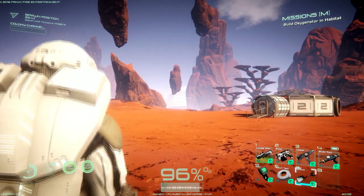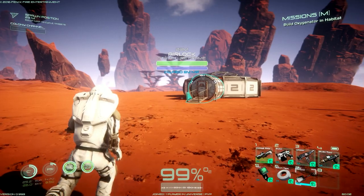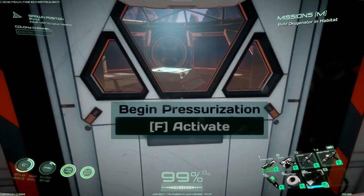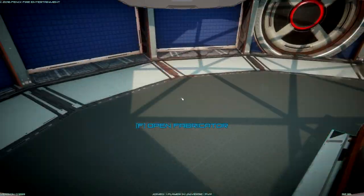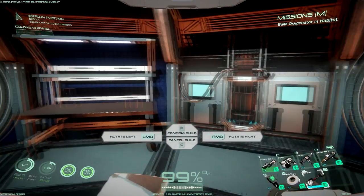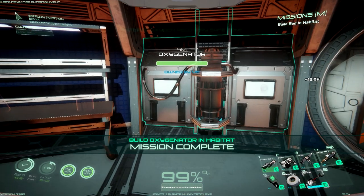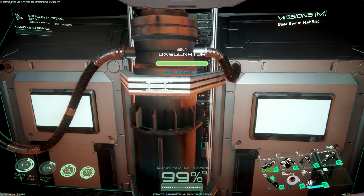Day six - today we're going to build an oxygenator. Let's have a look if we've got everything we need - and we do, bang on. Let's get it to a hundred. Fuck yeah, there we go. Nice - I can't interact with it but still, makes the place look busy.